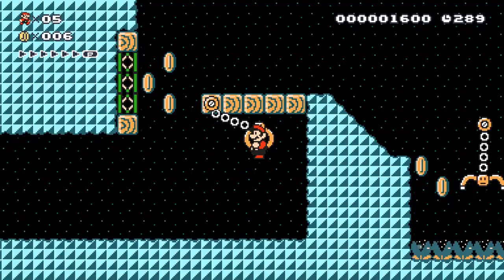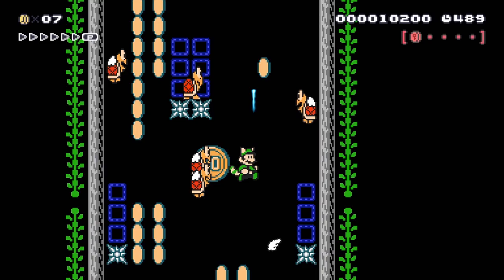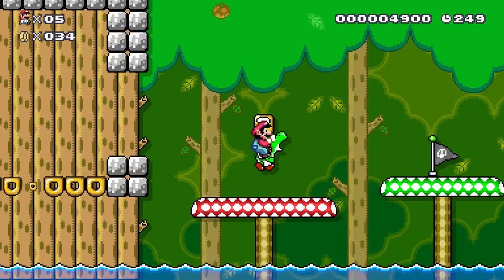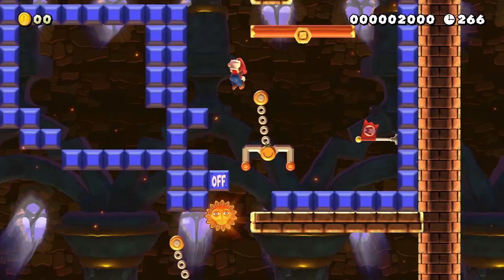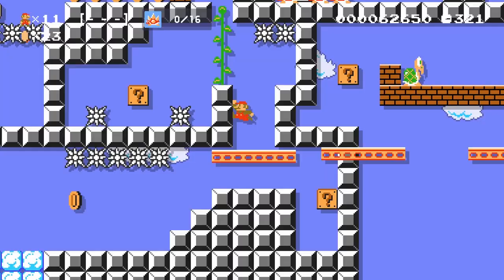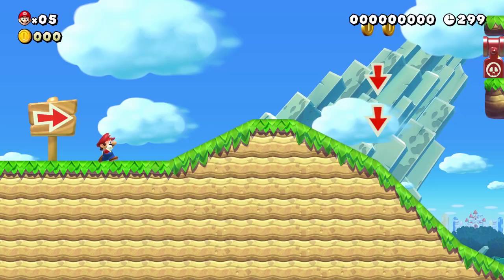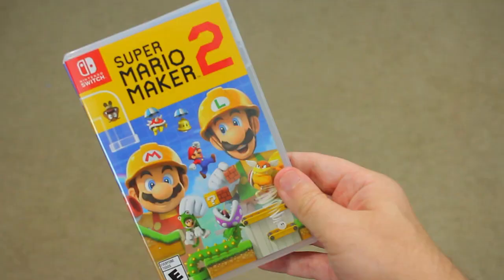Like the first game, Super Mario Maker 2 allows you to make the stage of your dreams based on different Mario games, each style offering their own little variations to the standard running and jumping. Whether it be specific power-ups like the raccoon suit in Mario 3, Yoshi being exclusive to World and U, or different movesets like the wall jump in Mario U, there are upsides and downsides to each available style. And yes, now you can slide on not just one but two different types of slopes.